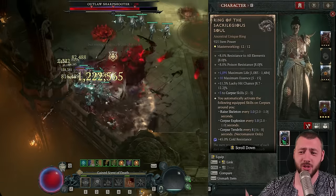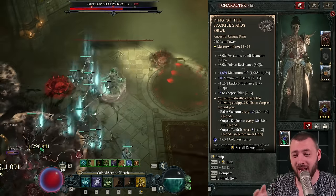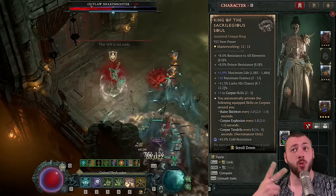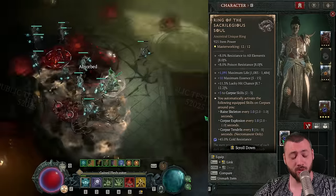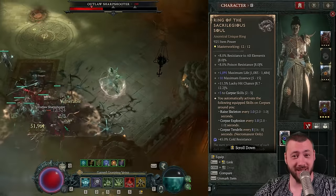One ring is Sacrilegious Souls — a bit of a no-brainer. Corpse skills work great, you can masterwork it and get free Corpse Tendrils, free Corpse Explosions, and free raised skeletons. With this item you never have to worry about raising your skeletons or using the Skeletal Priest manually, because it happens automatically, and you can fully focus on throwing Blights, doing more Corpse Tendrils, and more Corpse Explosions.